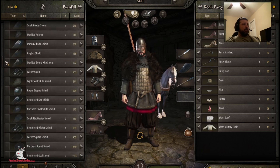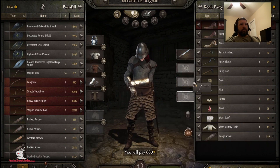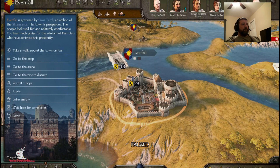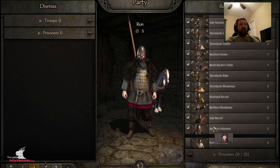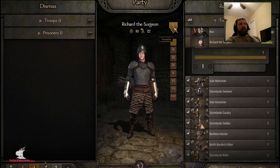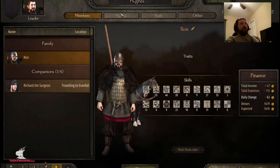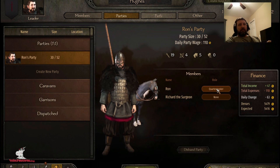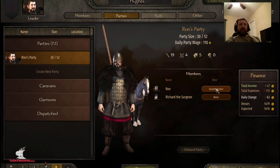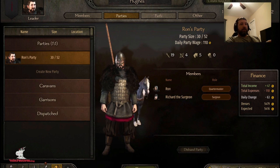Let's go find him a basic steppy bow or something. I'll get this bow and give him some ranged arrows. I'm going to make sure he's a ranged unit — I'll move him up to the archers. And most importantly, you always want to go in here and make yourself a quartermaster. I'm going to make myself a quartermaster and make Richard my surgeon. Now his 80 surgery skill is going to help my people from dying in battle.